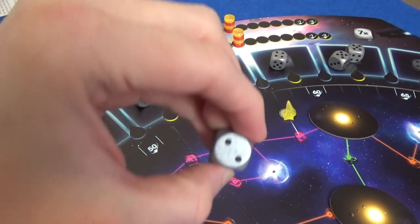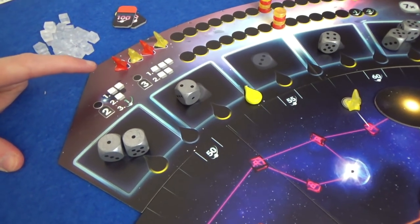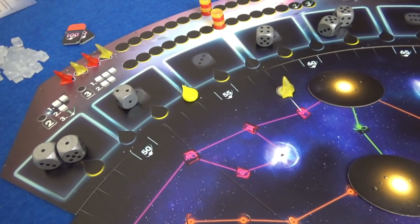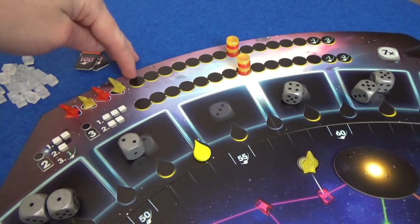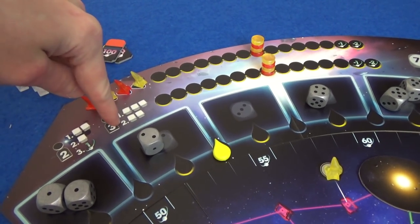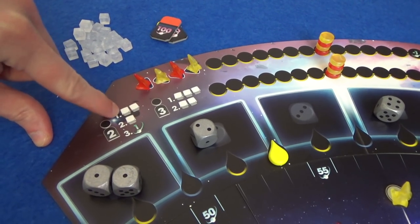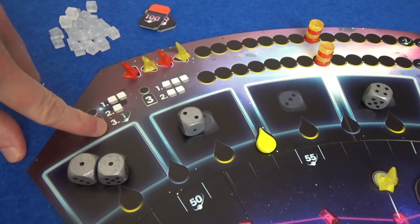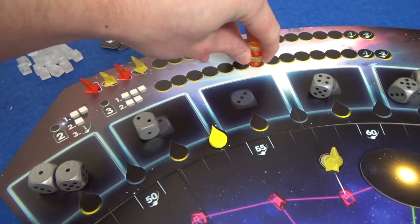For example, I'm going to take this two and put it in front of me, because I am the first player. Since I took one that was below the median — it's one space below the median — I get to move one of my markers one space to the left on these tracks. This track relates to the turn order, and the order that you're in on this track at the end of the round will determine next round's turn order.